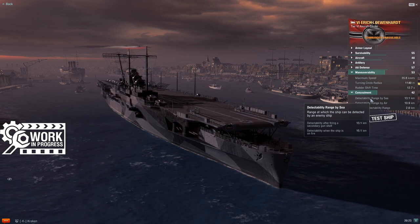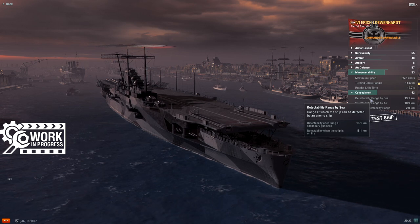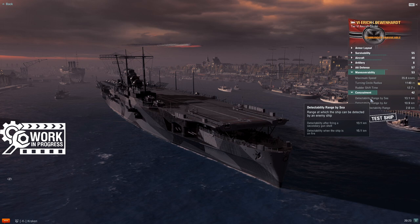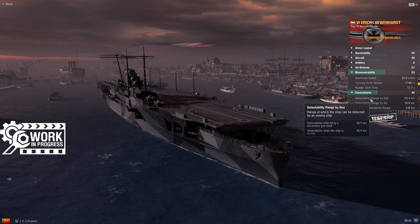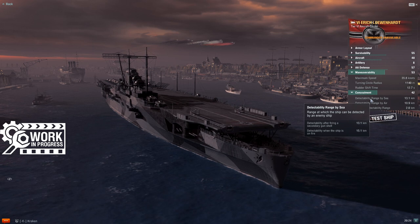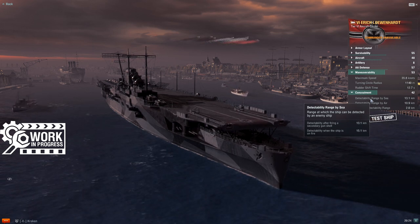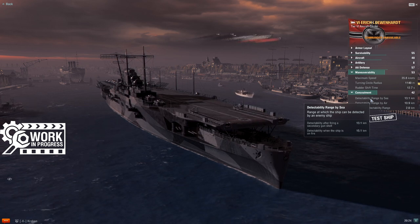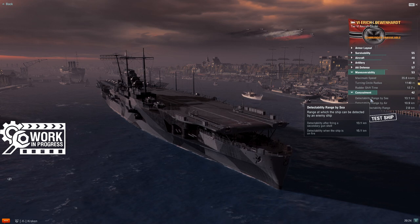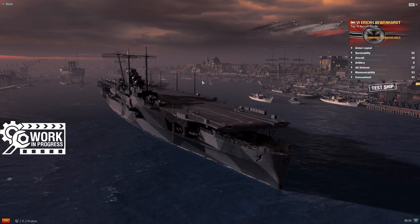Detectability: her base detection totally naked is 13 and a half kilometers, and with a full stealth rig you can get her down to 11.8 kilometers. That's not as good as Weser and HMS Furious, but it's not as bad as Arc Royal or USS Ranger. Of course nothing touches Ryujo in this tier — a full stealth rig Ryujo comes in at like 8.6 kilometers. There are tier 6 cruisers that are easier to spot than Ryujo in a full stealth build. But 11.8 is workable — she's not detected from orbit.